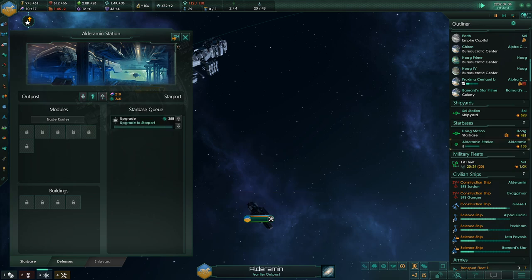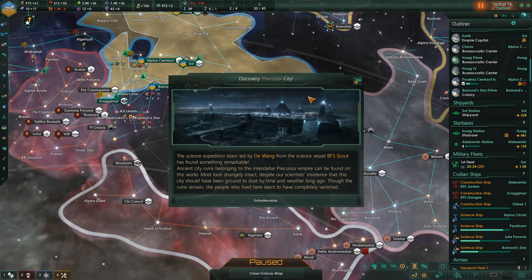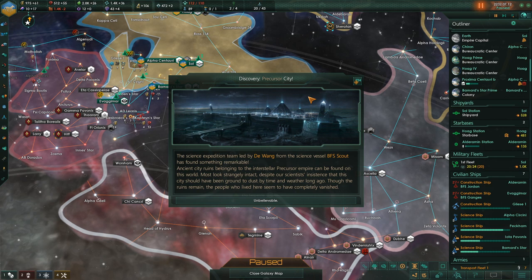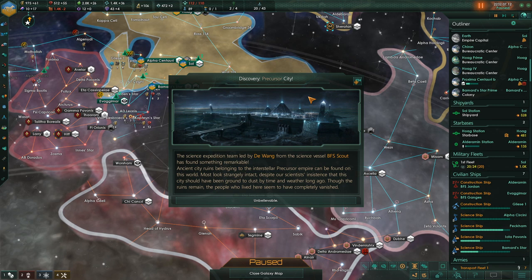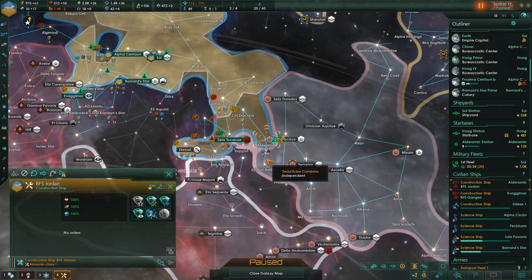Upgrade the starbase — it needs to become a military outpost as quickly as possible. De Wang's science team found something remarkable: ancient city ruins belonging to an interstellar precursor empire. Most ruins look strangely intact despite scientists insisting they should have been ground to dust by time and weather long ago. Though the ruins remain, the people who lived there have completely vanished. We got some minor artifacts and a bunch of research.